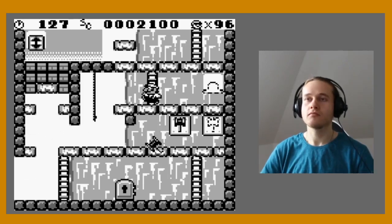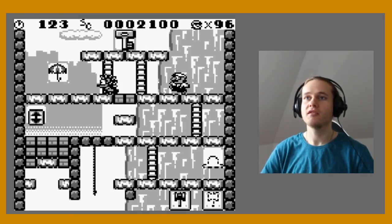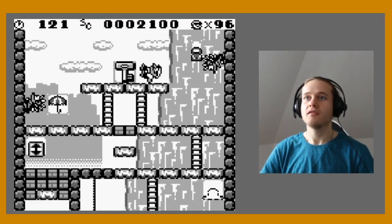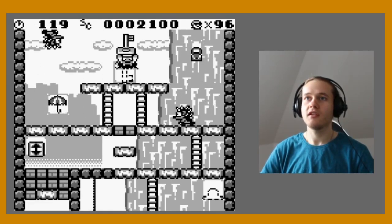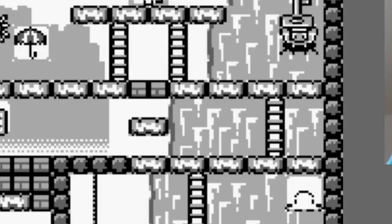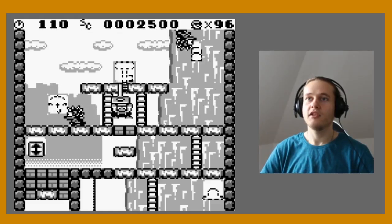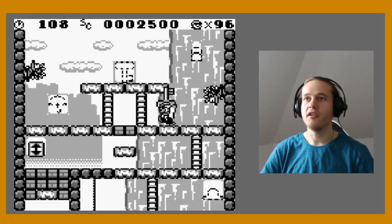That's not the way either. How can I get those blocks to disappear? I definitely need a hammer here.